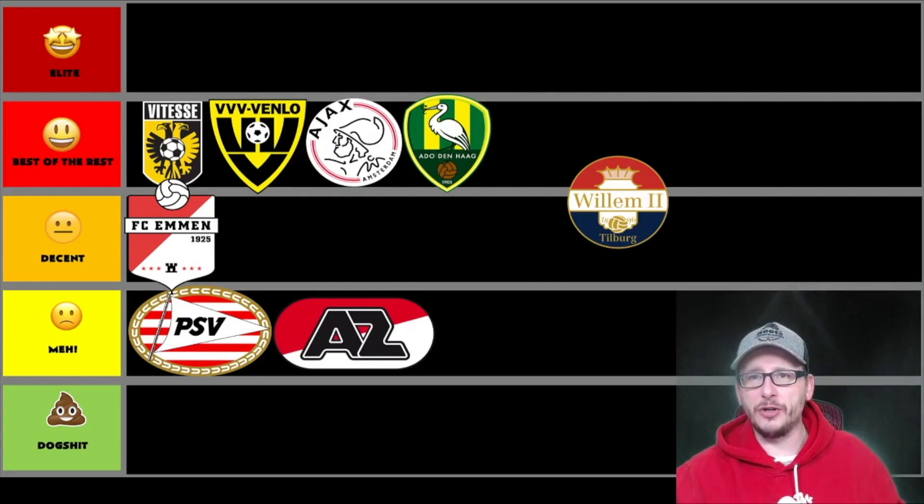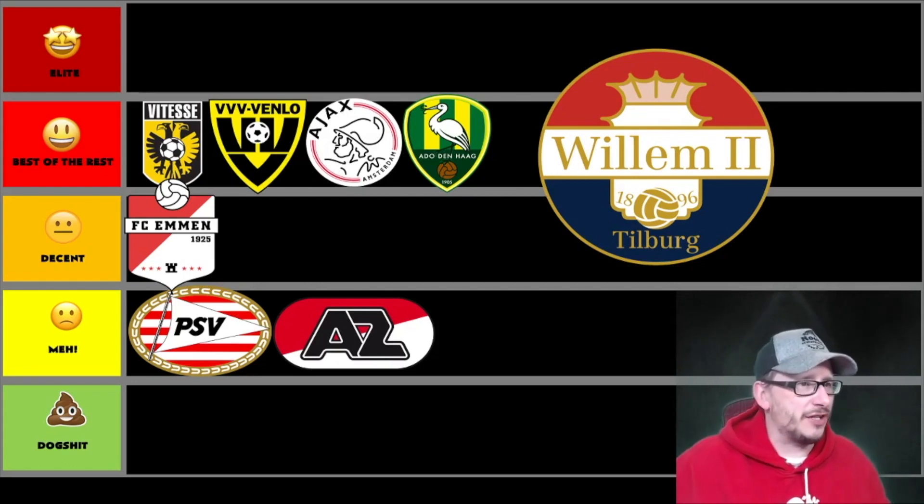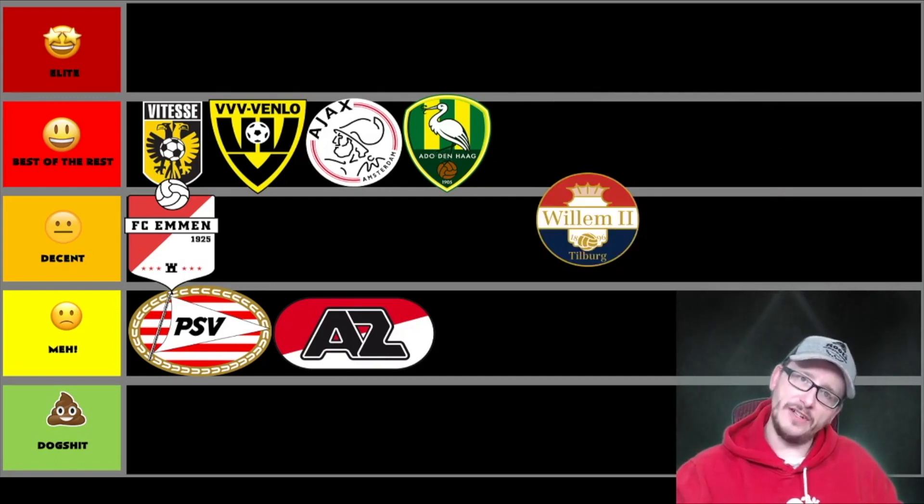Next up, we definitely have a traditional badge — you can tell from the font. It's Willem II, I believe. 1896. It says Tilburg on there. As much as I want to like this badge — it is traditional-looking, old school — I think the font is a little bit too boring, a little bit too Times New Roman. Looks like zero effort's gone into it. But it's got gold writing. I don't know if they play in gold or if the gold signifies royalty. Maybe this thing's a crown. I like it, but it's going to be in the decent pile alongside FC Emmen.